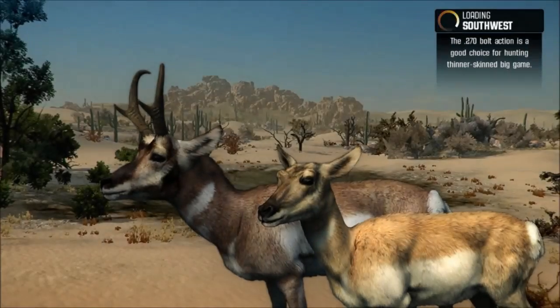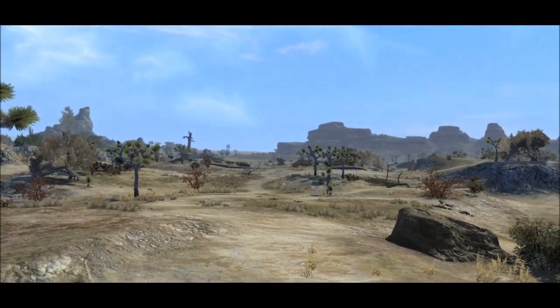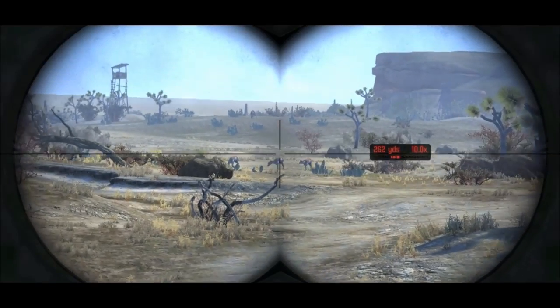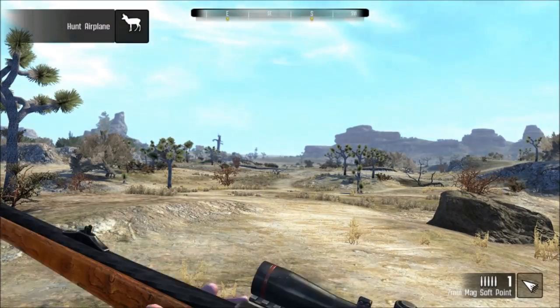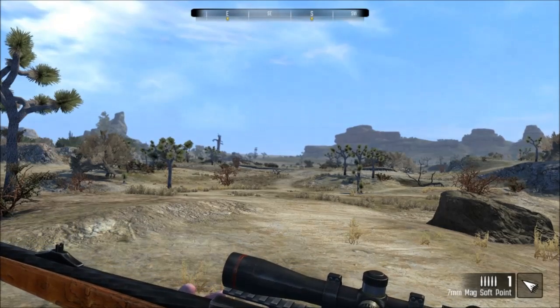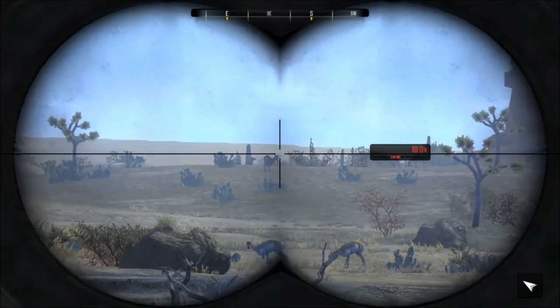200 yards — you have your work cut out for you. Use the cover as much as you can: rocks, brush, gullies, ravines, everything. You better be ready to crawl, sneak, and hide, because if Airplane sees you, you've got to freeze up right quick or you'll never get close enough. You'll need to get within 200 yards to take him down.